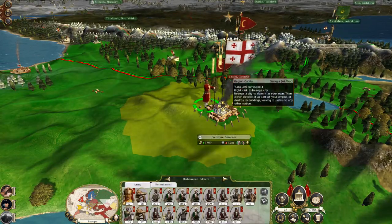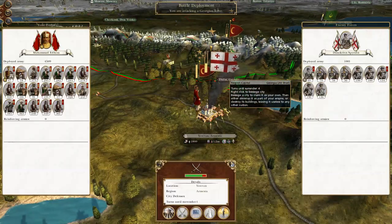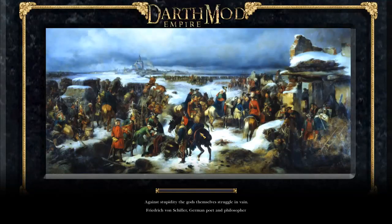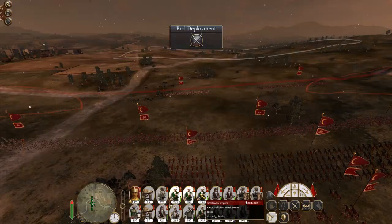Let's take Muhammad Edim. Actually, let's attack Yerevan. By the end of the session, I'll have made peace with the Persians and knocked out the Georgians. Hey, it's snowing! Oh, not anymore — it heard me. Oh no, there it is.